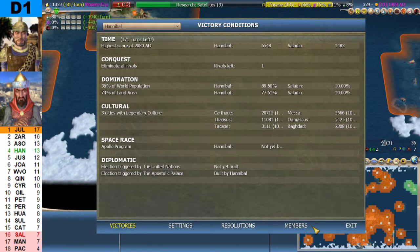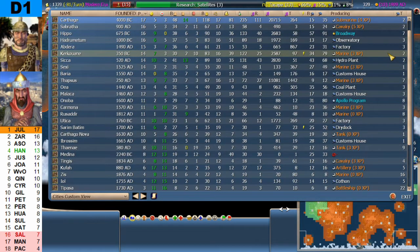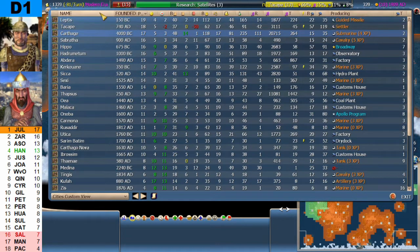The victory condition screen shows Hannibal on 77.61% of the land area, just winning the domination victory, with no cultural attempts. Hannibal built the Apostolic Palace. Looking at his 36 cities sorted by population: Laptists Pop 19, Takapa 18, Carthage 17 — happy and healthy, with the exception of Takapa which is not healthy. Good base food, good base commerce in Laptists at 1.12 and Carthage at 1.18, Hippo at 90, and some in the 80s, 50s, and 60s. Good production as well, building Broadway in Hippo and the Apollo Program in Onoba.